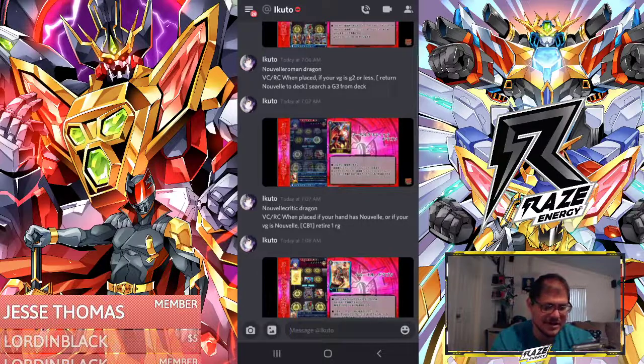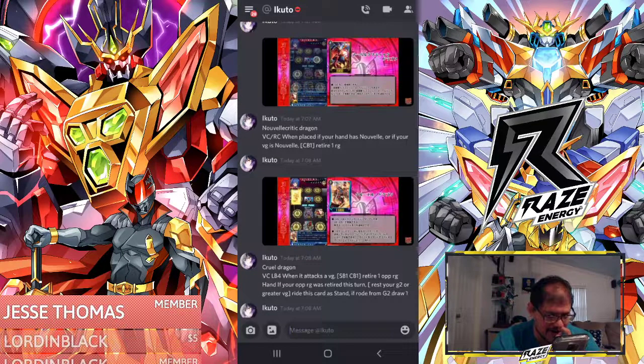Apparently there's a new triple rare unit coming named Cruel Dragon. LB4 — when it attacks a vanguard, soul blast one, counter blast one, to retire one of your opponent's rear guards. It has another effect: a hand effect — if your opponent's rear guard was retired this turn, rest your G2 or greater vanguard, ride this card as stand. If rode from a G2, draw one card.